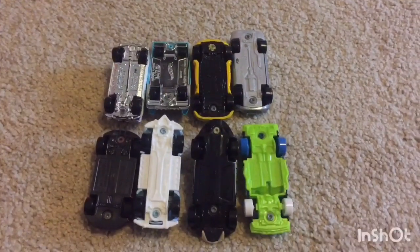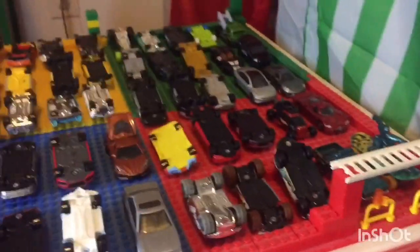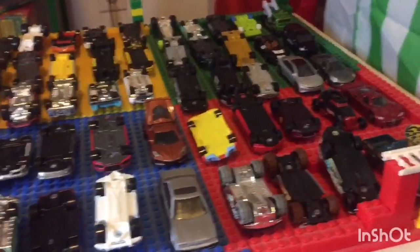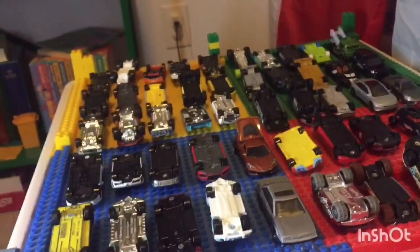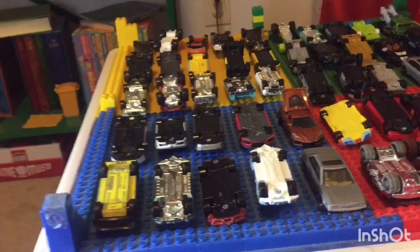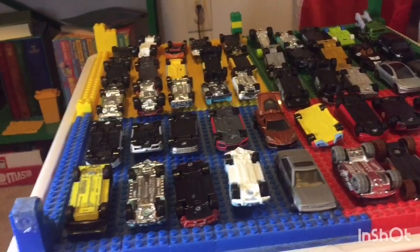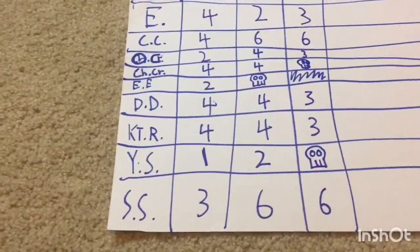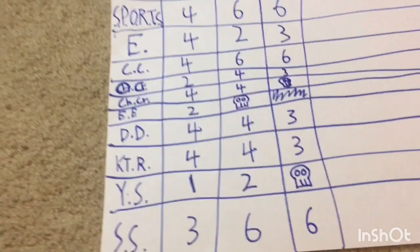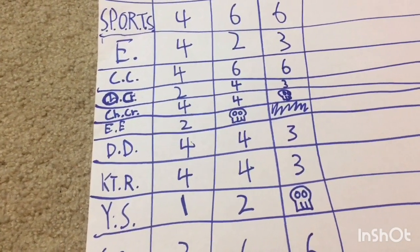We lost 8 cars and 2 teams. Looking at the aftermath, the top 3 teams — Sports, Crimson Crushers, and Silver Speedsters — lost 1, down to 2. Nighttime Riders stay at 2, which brings them up to 4th. Demo Derby and Original Castings both lost 1 each, bringing them down to 1. Exotics stay at 1. Chrome Crusaders lost both of their vehicles, and Yellow Slammer lost the only vehicle that made it past round 1. So both of them are out. Yellow Slammer got 3 points, and Chrome Crusaders get 8, which actually isn't too bad.